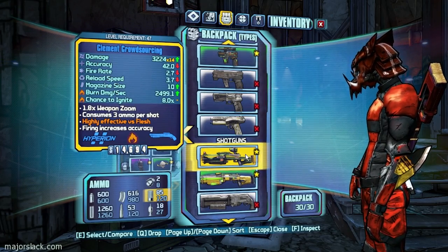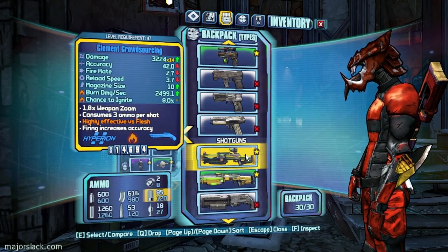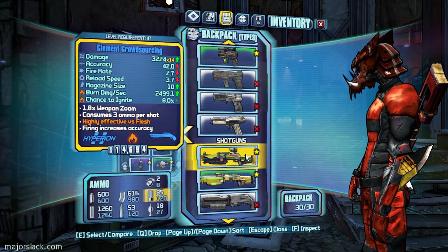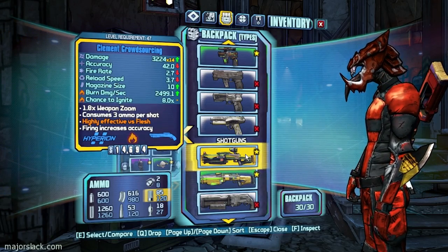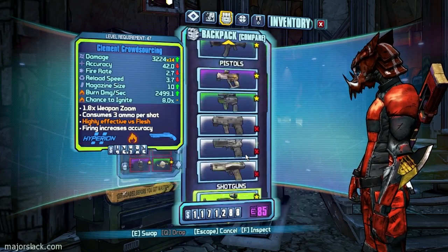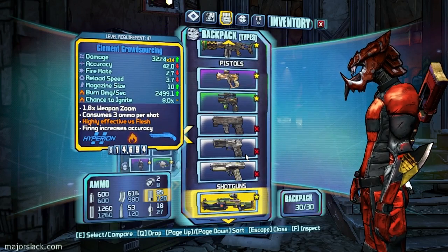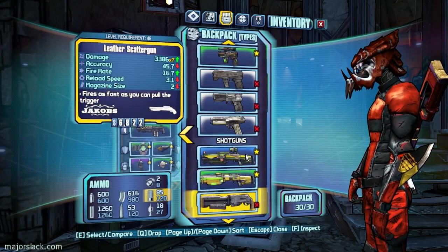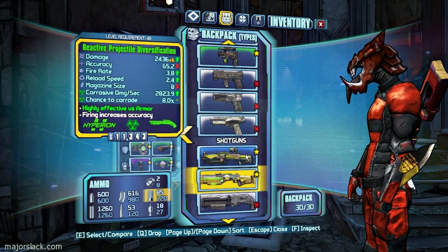The thing I don't like about the Clem and Outs — the Crowdsourcing — is it uses up so much ammo. And as far as a fire shotgun, Moxxi's does a better job and gives you health back. But this might be excellent against loaders though.